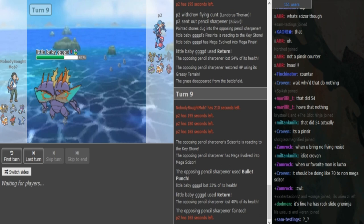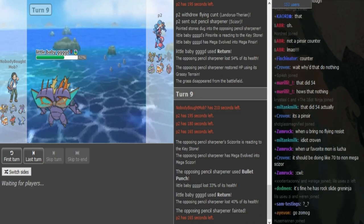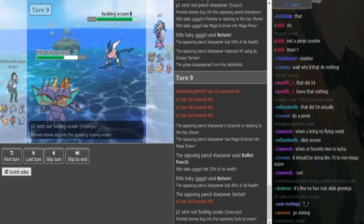Return picks up the kill. Now Greninja is most likely gonna come out to threaten with either Ice Beam or HP Fire — we don't know what it has. Greninja doesn't even have to predict because it just clicks the move and Pinsir is gonna get scared out.